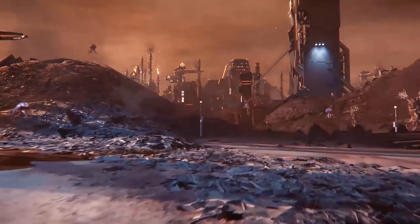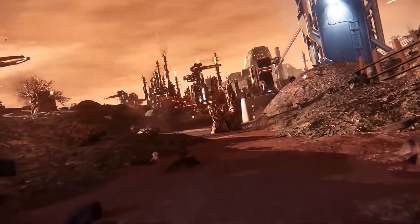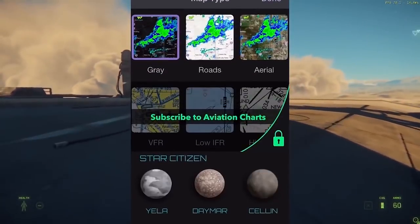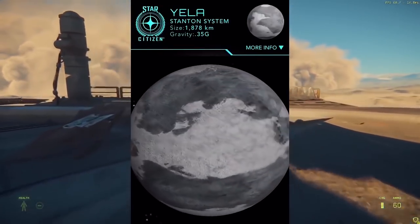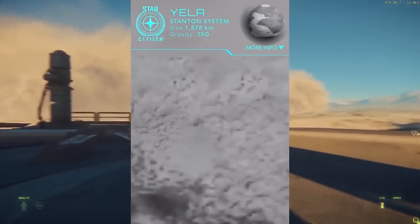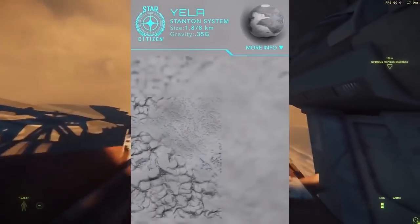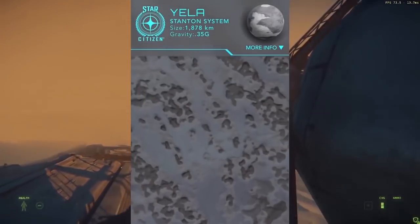Every month we have a giveaway for Star Citizen. For this April it's a massive salvage ship, the Aegis Reclaimer, provided by our featured app, MyRadar. MyRadar is a free weather app that also includes full-scale maps of the three moons of Crusader, including Yella, Selen, and Daima. Users can scroll around the interactive maps and zoom in to see the geography of those moons. MyRadar is available in the US, Europe, Japan, South Korea, and coming this summer to Australia. It's a real-life weather app too, so you can see the weather in your area. It's available on iOS, Android, and Windows — please check it out via the links below.